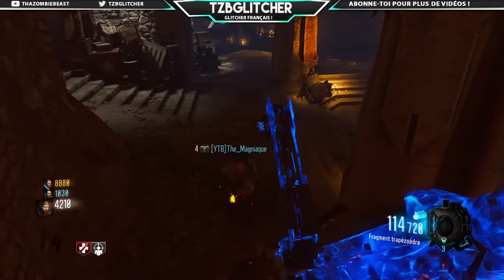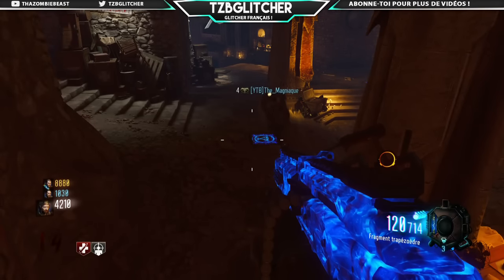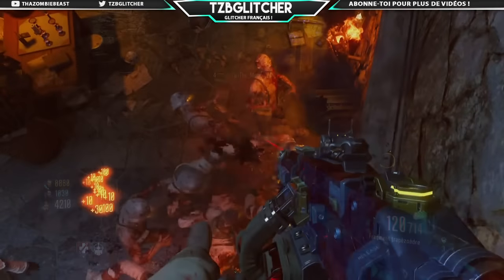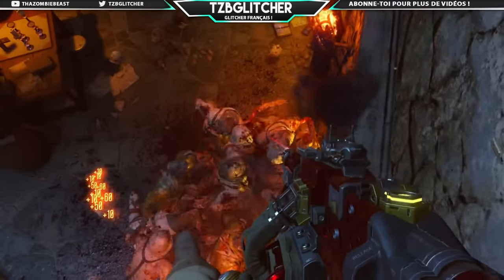C'est un petit peu le même principe que pour le glitch où il fallait sauter sur la tête du chien, c'est vraiment au millimètre. Une fois que vous allez être ici, faudra vraiment bien vous placer dans l'autre coin, et en gros tous les zombies vont venir en dessous de vous.